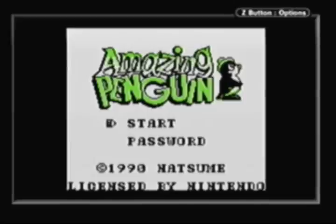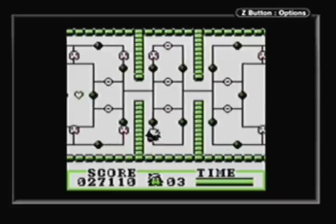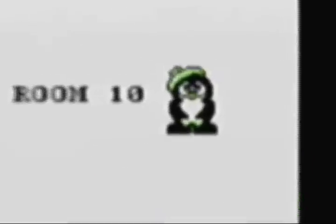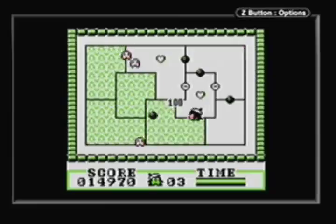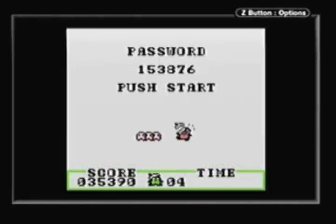Da Vinci it is not, but remember — the game was released in 1990, the same year as the Game Boy, and Natsumi did a flawless job showcasing what the Game Boy's creation was capable of. Ditto for the music: the happy melodies go hand in hand with Amazing Penguin's button cuteness, and changing it up every four levels just adds more to look forward to, alongside the cheesy cutscenes.